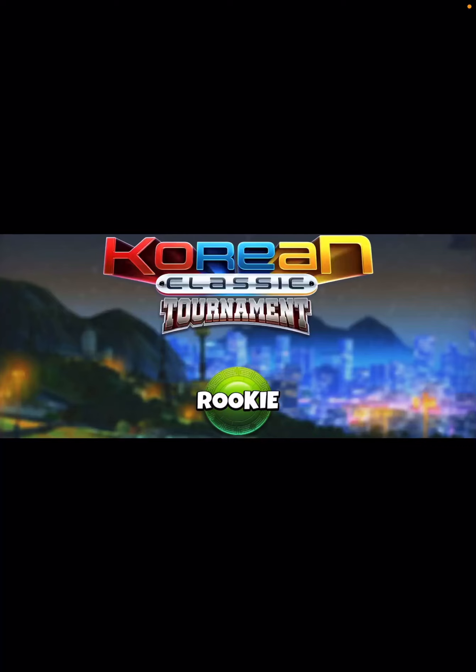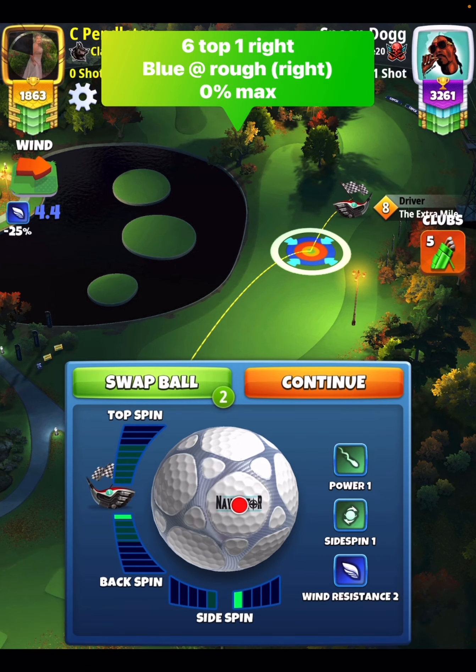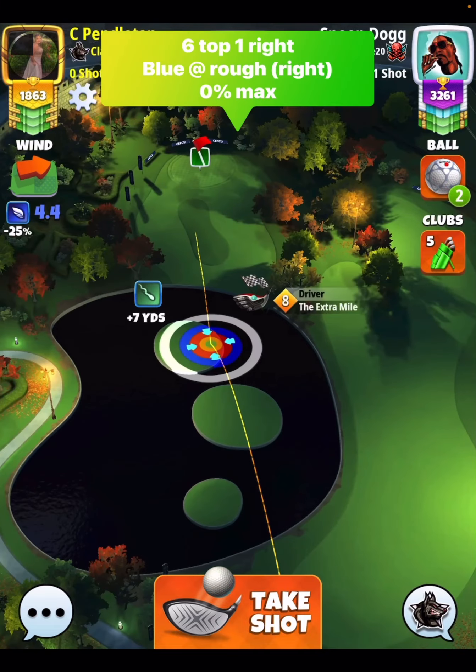Hey, what's up and good morning everybody. Happy Thursday. David Pendleton here covering hole number one of the Korean Classic Tournament. This is a short par 4. We have tailwind mixed with crosswind to the right, so this is probably one of the easiest wind angles to pick up your eagle in.